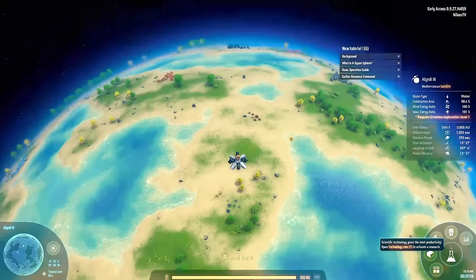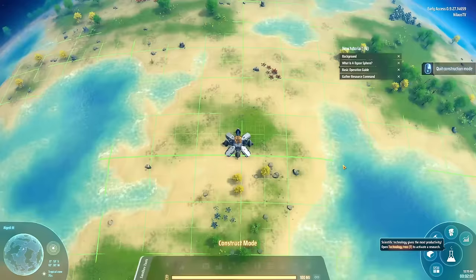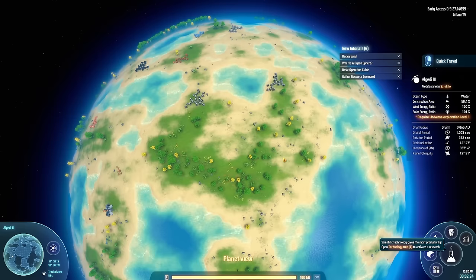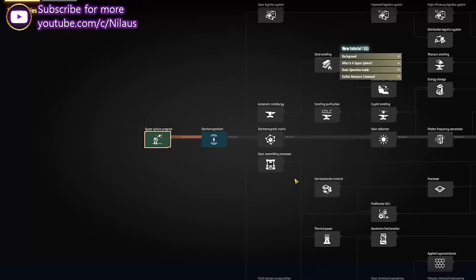The first thing we want to do when we get to a planet is find somewhere we can build. You want to find something that's close to the equator — and we actually are in this instance. We're really close to the equator. Then we want to find a spot on the map where we have a bit of room to work on. This water we can always landfill as we progress, but this is good enough to get started. It's close to our starting iron and copper, and we have more resources around it — pretty good place to start.